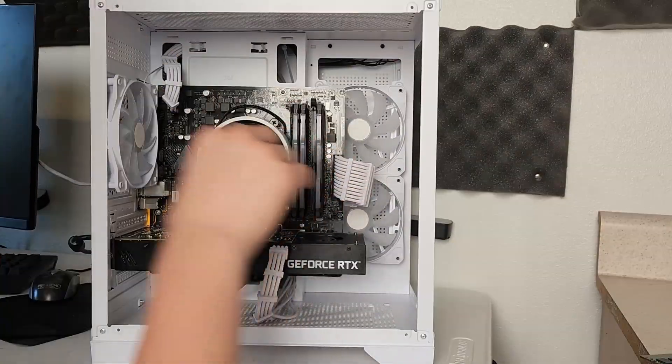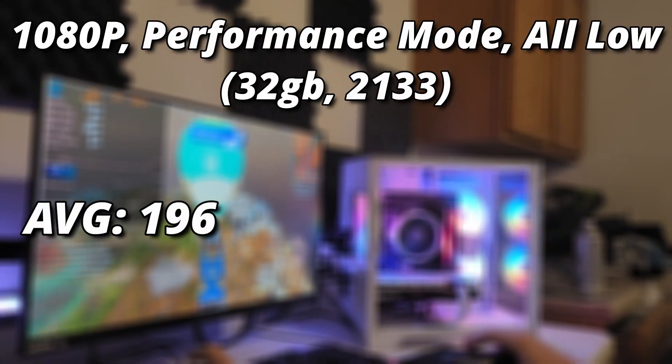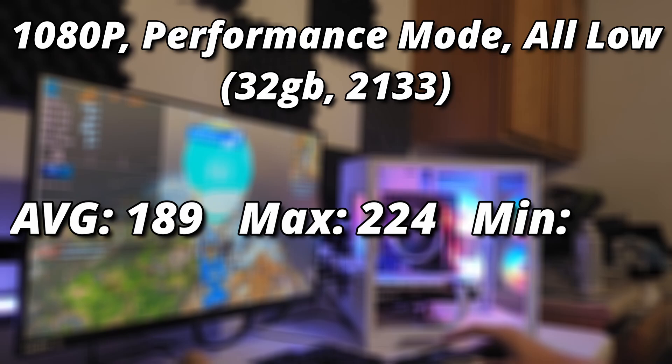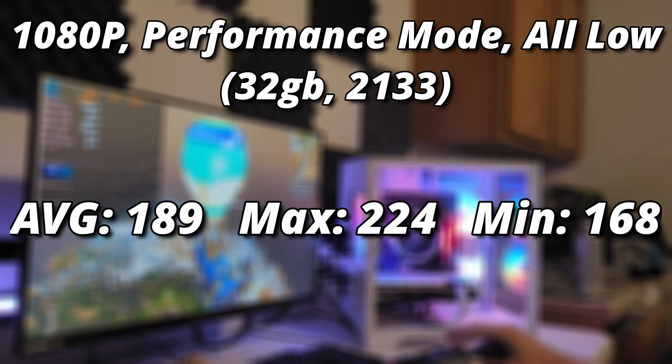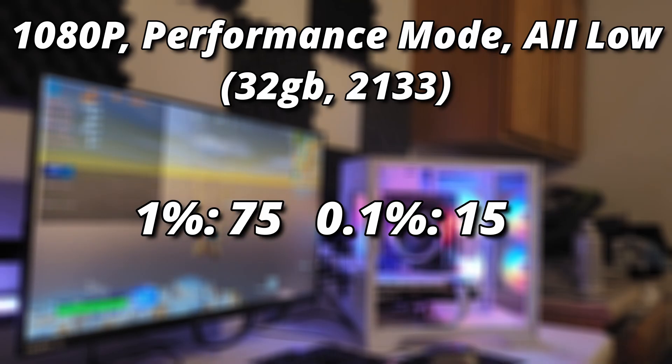On to the 32 gig test. After switching to 32 gigs, the gains were not nearly as dramatic as between 4 and 8 or 8 and 16. Our average FPS saw a 5% increase going up to 196 FPS — noticeable, but probably won't be. At this point, the extra RAM is more for doing other things in the background, like having music open or streaming. Our maximum FPS was 224, nearly identical to the 16 gig run, but our minimum saw a massive 75% uplift going up to 168 FPS. Our 1% and 0.1% lows were at 75 and 15 FPS, making this the smoothest gameplay tested.